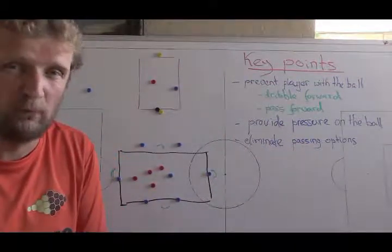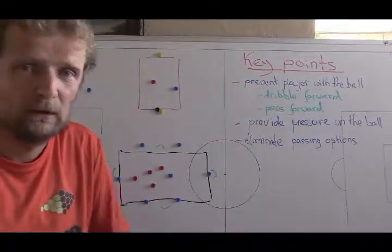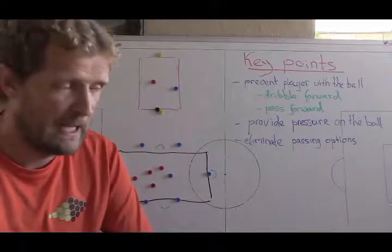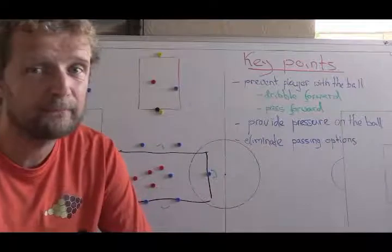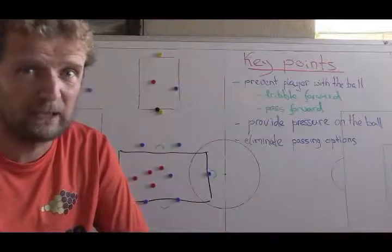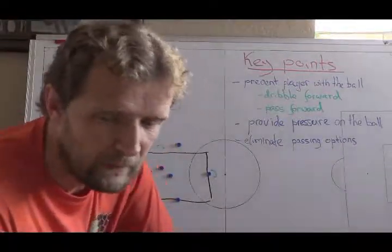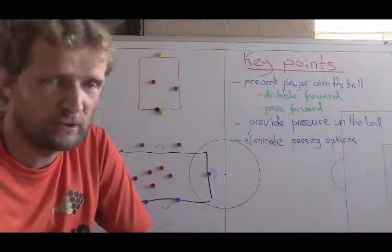You don't necessarily want to win the ball, but you definitely want to prevent forward progress. If you've done that, they're not going to score. You also want to provide pressure on the ball so that the player with the ball doesn't have time, is under pressure, and has to make decisions quickly — that will increase the rate of his mistakes. The other players, besides providing pressure on the ball, need to cut off or eliminate his other options, to reduce the chance for him to play good ball. These are key points to keep in mind when defending, and coach is going to keep reminding you.